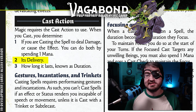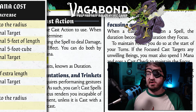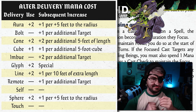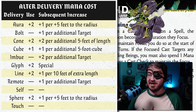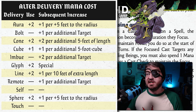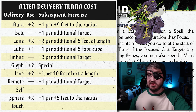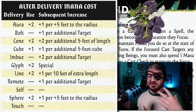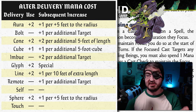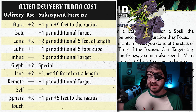It's delivery. There are a bunch of different deliveries, and this is where Neoclassical Geek Revival is really coming in clutch. The deliveries are: aura — you want this to emanate out from you; bolt — you send a bolt of magic; cone — you send a cone of magic effect in front of you; cube — just a five-foot cube, and you can increase the mana cost to make more of these; imbue — you imbue that into a weapon; glyph — you put a glyph down on the ground and reduce your max mana, and you determine the effect and what causes it to trigger; line — not just a line but also a wall you can create; remote — as long as you can see the target, you can cast it to hit it.